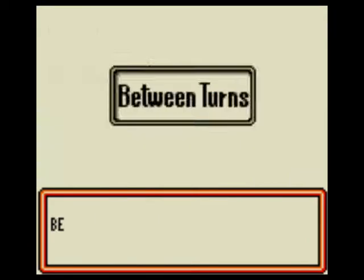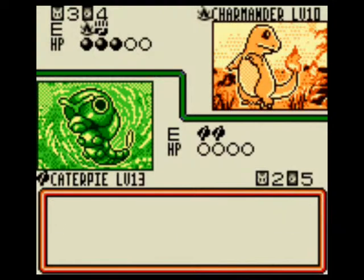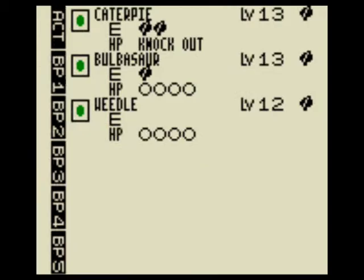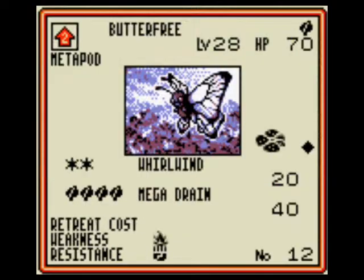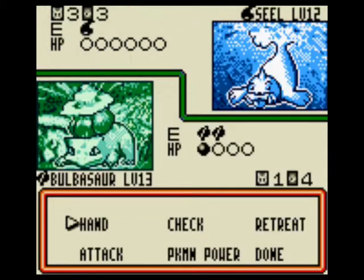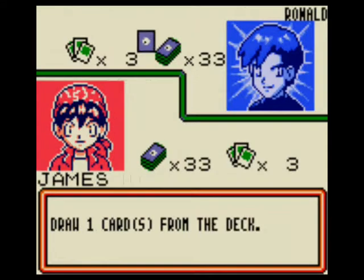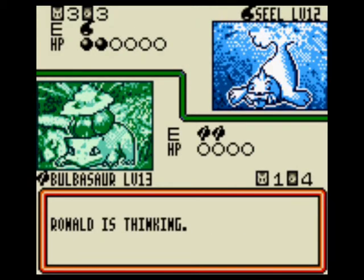I'm guessing I'm gonna have to make a water deck. I can't beat him this time. I did a lot of speeding through there because I'm in a rough fight. This is my fourth time fighting him. I've seen his strategy — I just can't beat it because I have a weakness to him. That's all it is.